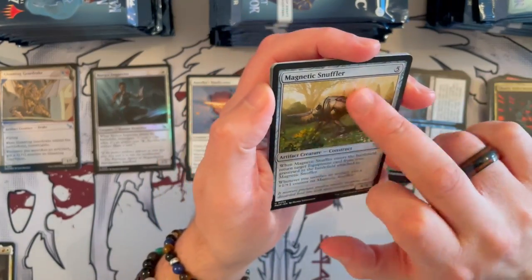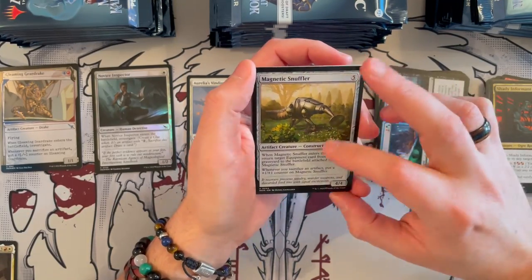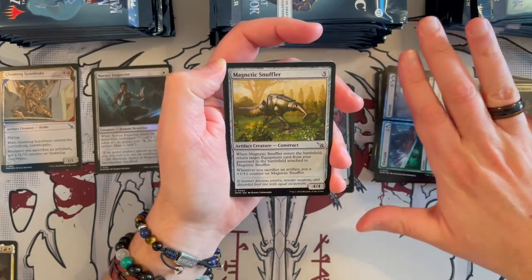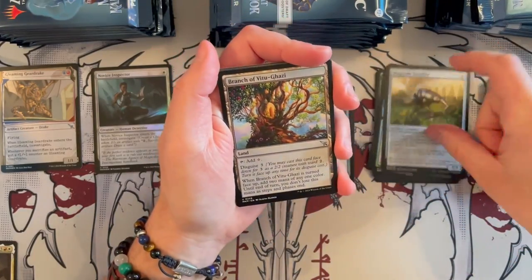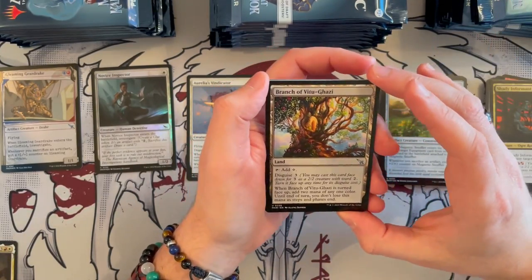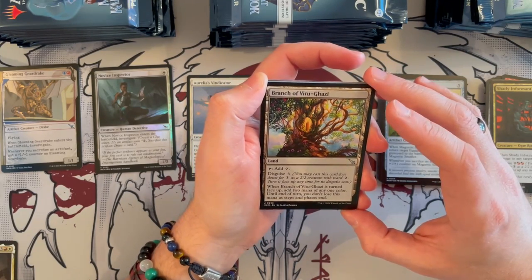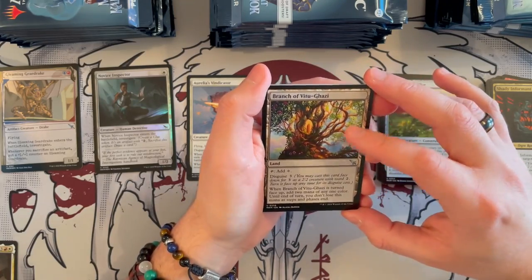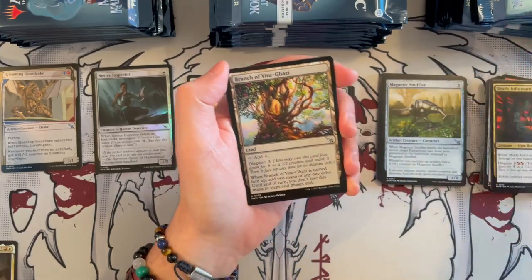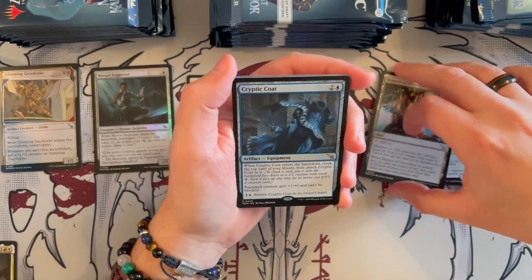Magnetic Snuffler — it's cute, reminds me of the Doctor Who art. 4/4 that costs 5 generic. When it enters the battlefield, return target equipment card from graveyard to the battlefield attached to it. When you sacrifice an artifact, put a +1/+1 counter on it. If you have a synergy with clues, this could be okay, especially if you use clues late in the game. Otherwise it's not great — there's not a lot of equipment lying around. Branch of Vitu-Ghazi is a land — tap 2 and 1 generic. You can disguise it, and when it flips, for 3 generic, add 2 mana of any one color until end of turn; you don't lose this mana as steps and phases end. I actually like this one — it is a bit expensive to set up, but later in the game if you need that one specific mana, that could be good for mana fixing.